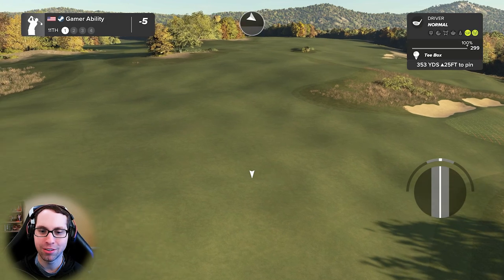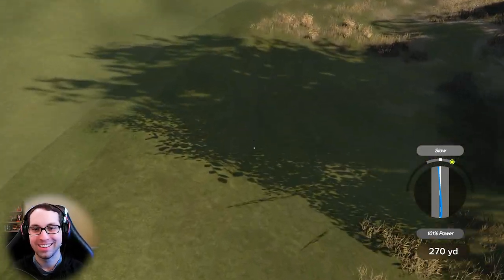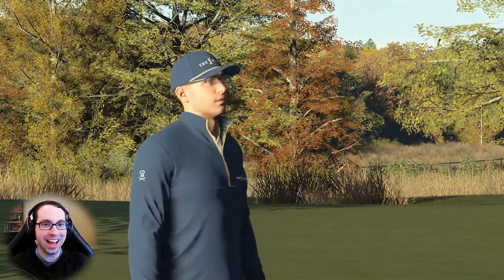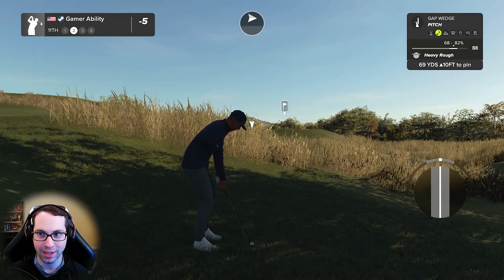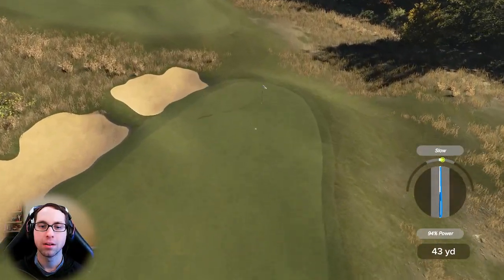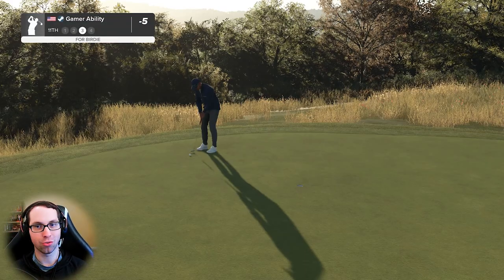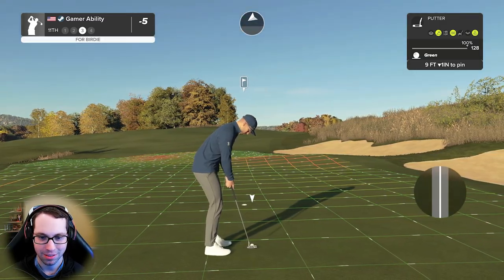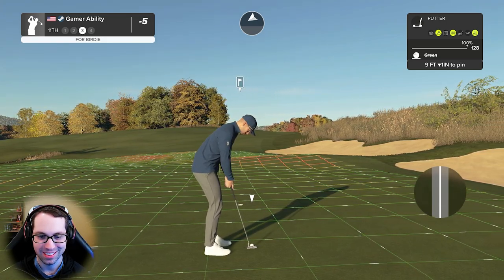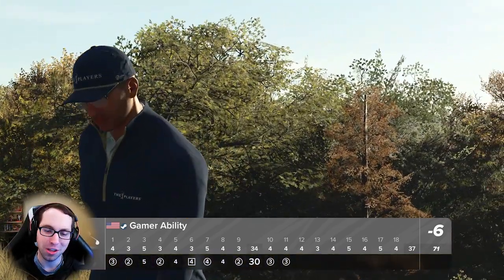Back-to-back drivable par fours — we can't get there in this wind. In the rough again, it always feels like home. Sending this gap wedge, 69 yards away. Should have put a little backspin on it but it's nine feet from the hole. Nine feet downhill, one inch, steady right to left — one time! Three birdies in a row — the birdie train has arrived!